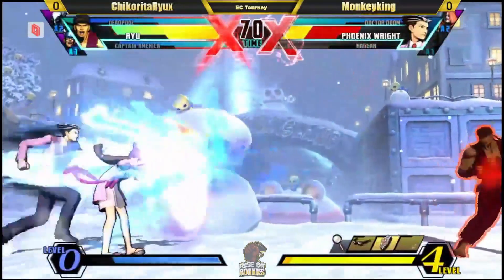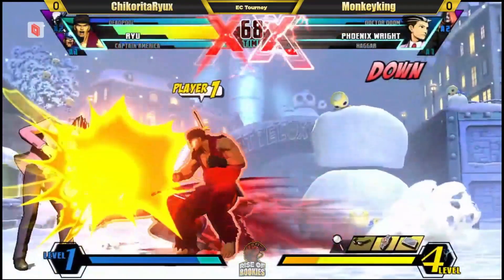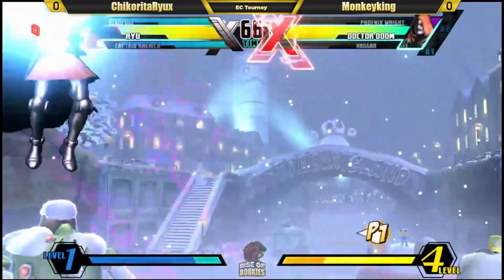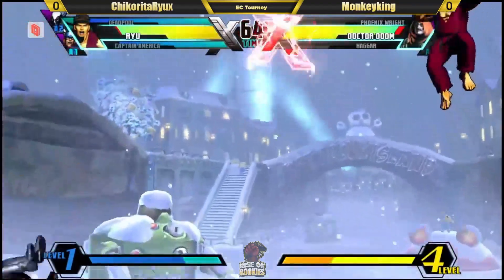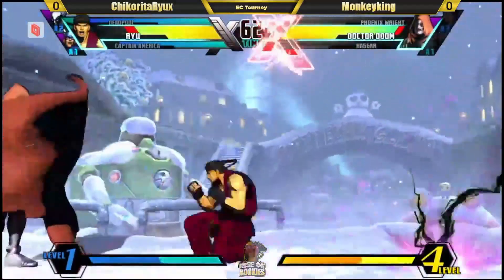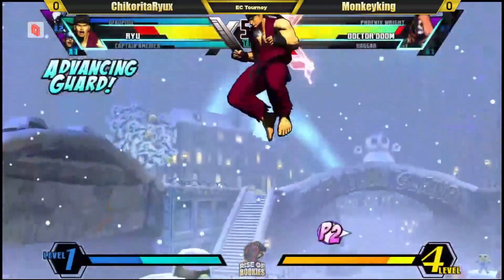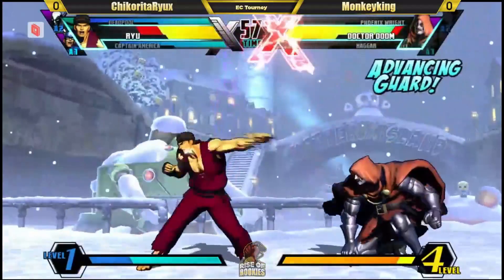Going to do a lot of damage. Good falling button there from Peach right. Gets thrown out of the overhead. Recognize the situation there. A little early on the meaty. X-Factor 3 Doom — no slouch. X-Factor is spent for Chikorita. Let's see how Dr. Doom does. Good patience for Chikorita — not overplaying his hand, just slowly feeling it out.